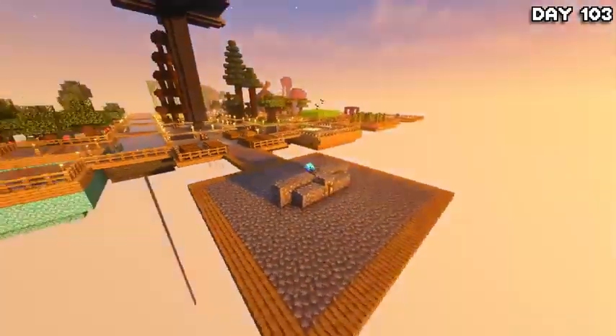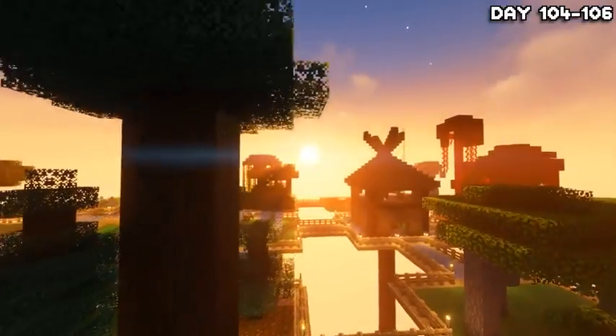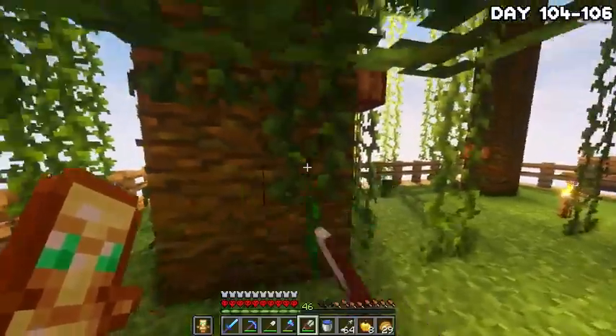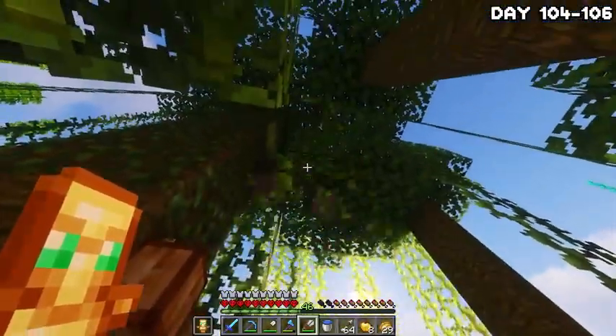After making this lovely new island, I mined cobblestone all night until the morning of day 104, when I'd ended up with quite a lot of cobble. I grabbed some vines over at the jungle island, made myself some mossy cobble, and then went to start work on the new aqueduct.